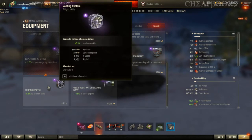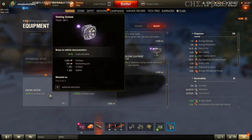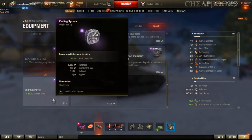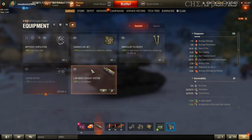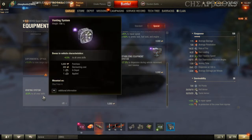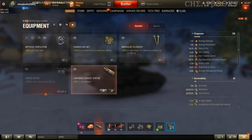Regular equipment has a certain value, but if you use improved equipment the bonus you get is almost like adding another equipment slot. For example, vents add by default about 5% to all crew skills, but with the improved version you get 8.5% — that's a huge difference, and if you move it into the right slot you might get even more. So if you use improved equipment for everything, it's like playing with 4 or 5 equipment slots.